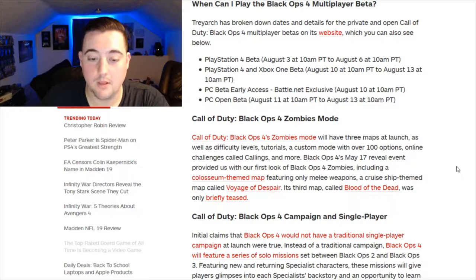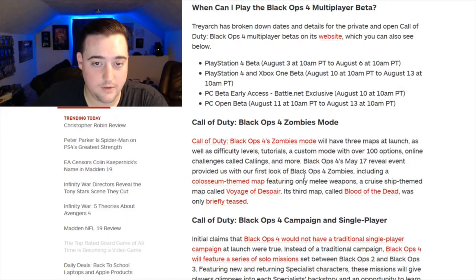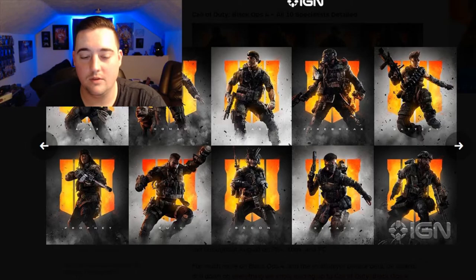Those are our specialists for Black Ops 4. Also worth mentioning: Black Ops 4 zombies mode will have three maps at launch, along with difficulty levels, tutorials, a custom mode with over 100 options, online challenges, callings, and more. We saw a coliseum-themed map with some gladiator action. I'm probably most looking forward to seeing how they take Call of Duty and make it into a battle royale — I'll be playing the multiplayer beta in a few days, so stay tuned.